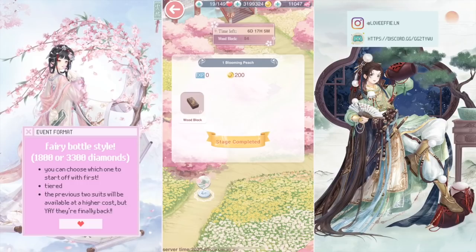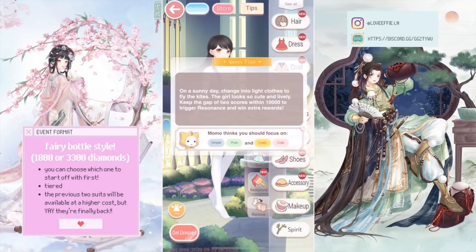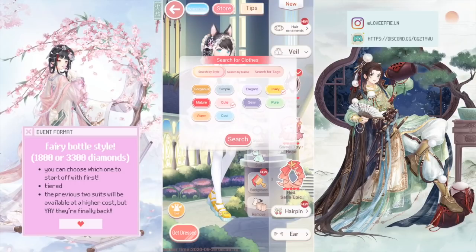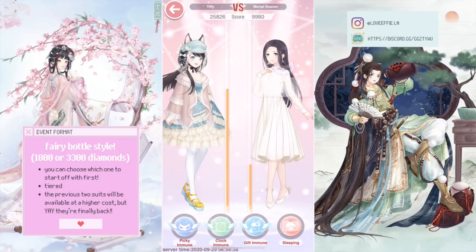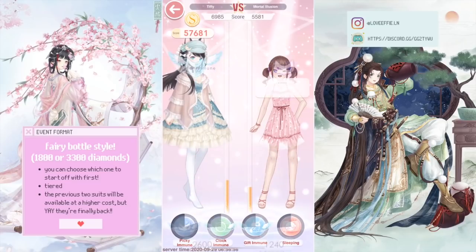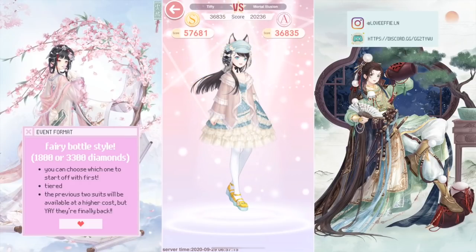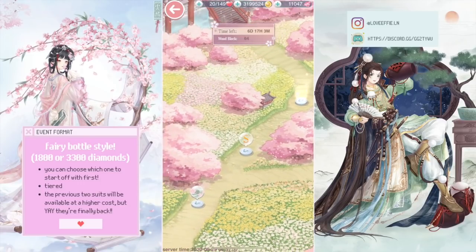For the second stage I literally couldn't get resonance for four tries and really tried mixing and matching my items. What I found helpful was making sure three main items cover two tags, and the other two tags use the remaining items. For example: hair, dress, and socks for the first two tags, then coat, shoes, and makeup for the other two, adjusting accordingly. If you're just a little off, you can take Smile and keep the same outfit, using Smile on whichever tag is slightly lower.